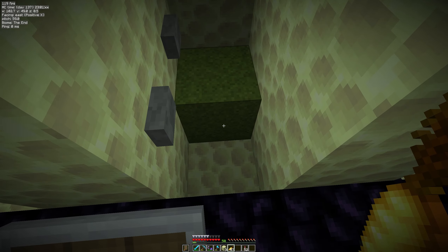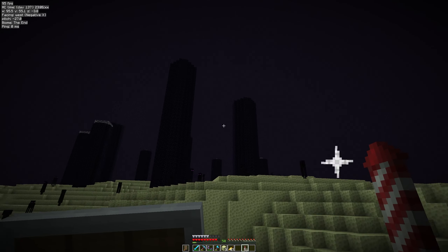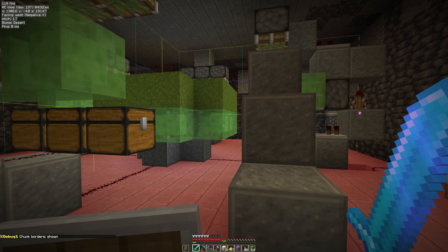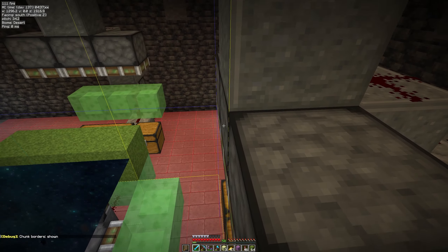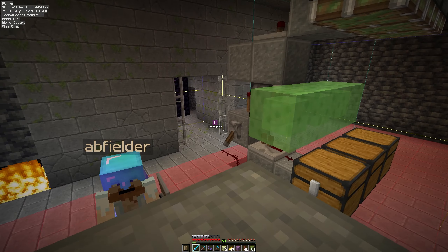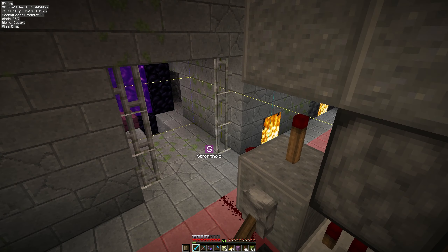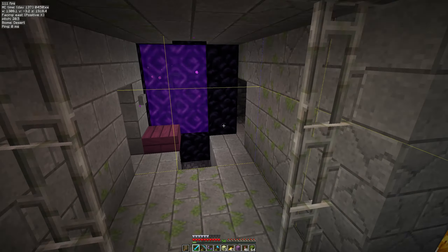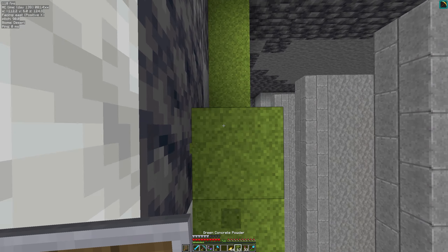At this point I noticed a slight error — only three dupers are working. The way a chunk loader works is it loads the chunk it's in and the chunks immediately surrounding it, and I've got a little bit unlucky: the furthest duper away from the chunk loader is actually in a different chunk altogether — it's too far away. Still, that's a job for later, and with this concrete hopefully I have enough for the slime farm.